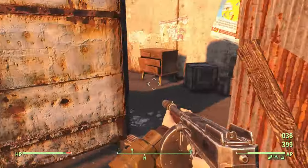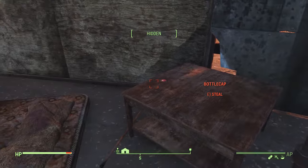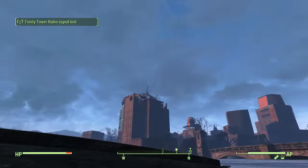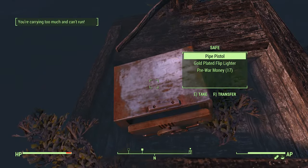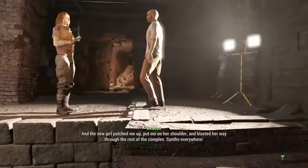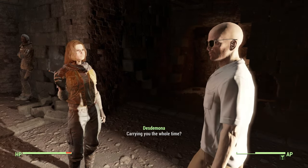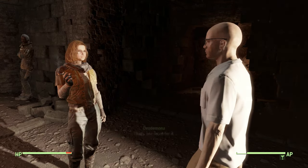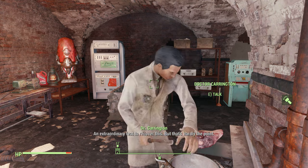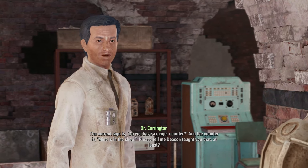Empty your inventory, get your essentials ready, and make your way back to the Railroad HQ. On the way there, I like to check the amphitheater as the valuable loot can sometimes respawn — caps, gold watches, mini nukes, and pre-war food. Same thing for the canals and the abandoned boats; sometimes the loot will respawn on these too. Deacon will convince Desdemona to let you join the Railroad. Once you join, find Dr. Carrington and give him the prototype. Make sure to loot their headquarters — there's a lot of valuable items and you can always sell the junk back to Tommy Tinker anyway.